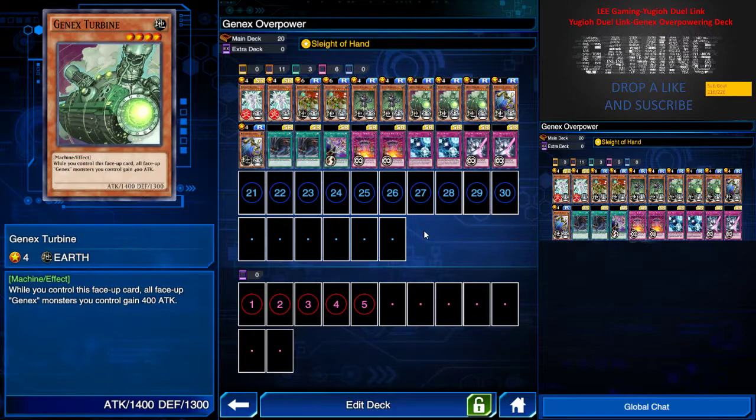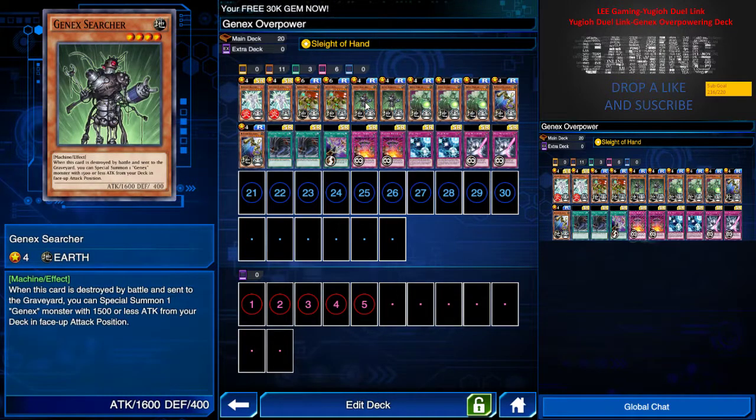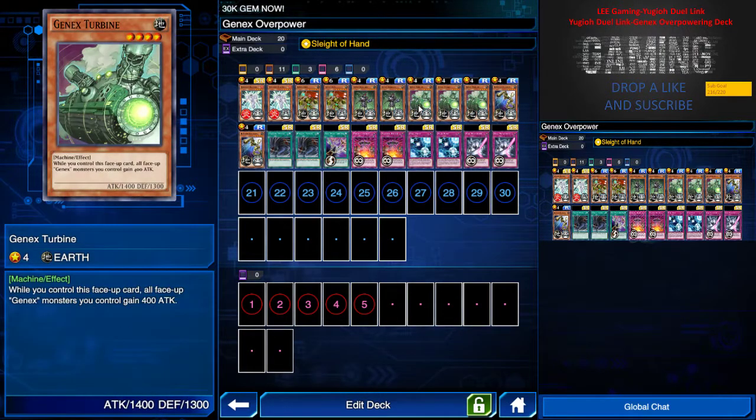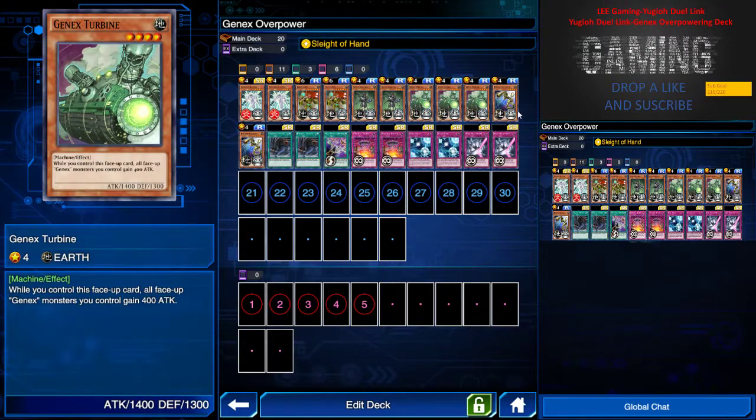What Gen X Turbine does is that while I control this face-up card, all face-up Gen X monsters I control gain 400 attack. So Gen X Army becomes 2700 attack, Gen X Searcher becomes 2000 attack, and Gen X Ultimate has 1800 as well.